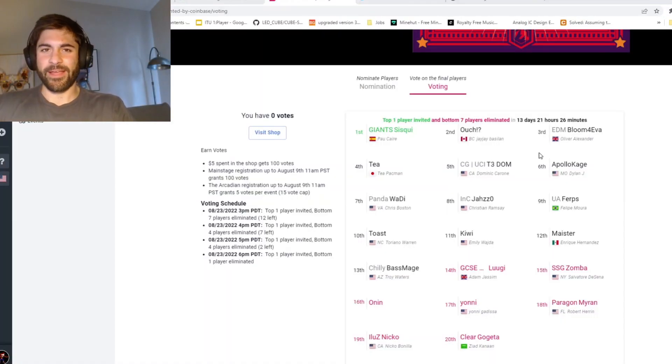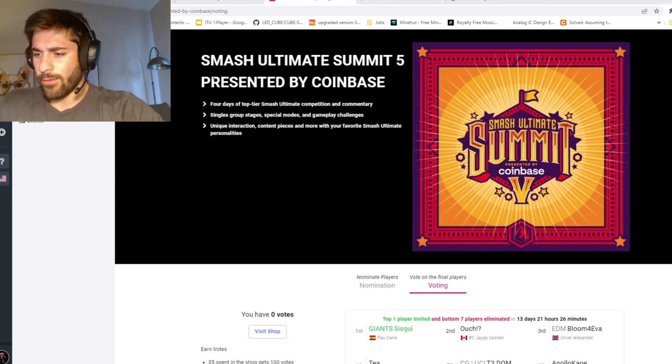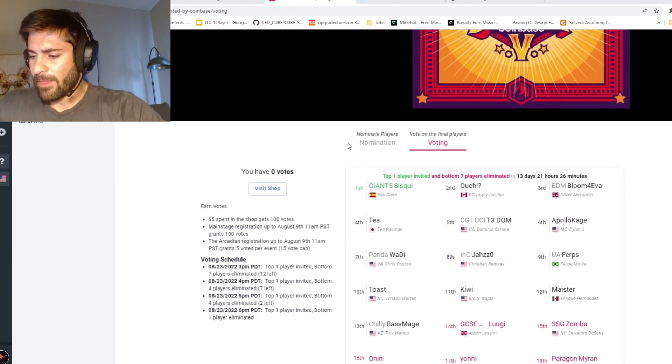Hello everybody! In case you haven't been keeping up with everything, the summit voting has begun and I guess some people are a bit confused about how this is supposed to work, so I'm gonna do a quick demonstration of how to vote in the Ultimate Summit shop. First, you're gonna start by clicking the link in the description, which will take you here.